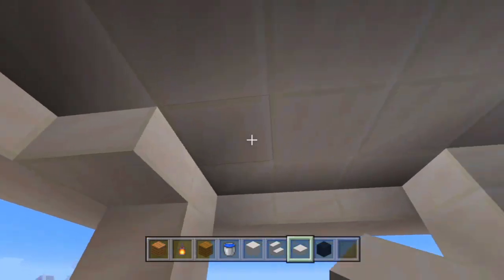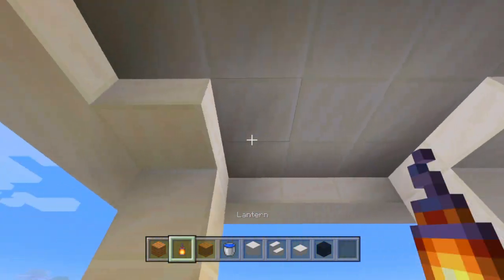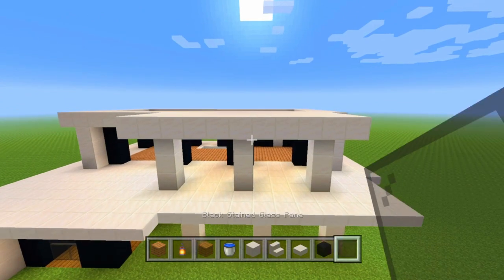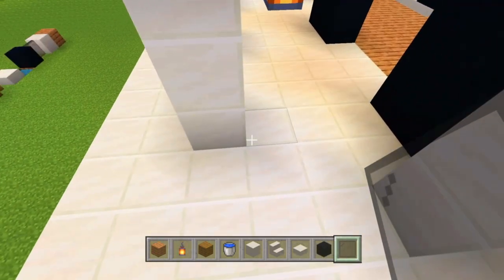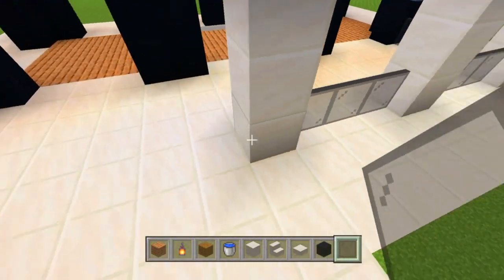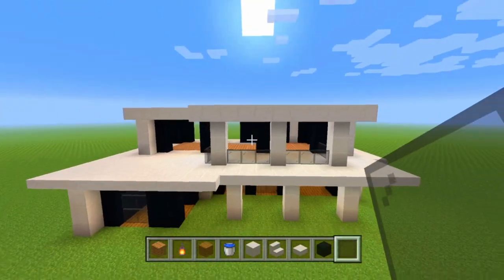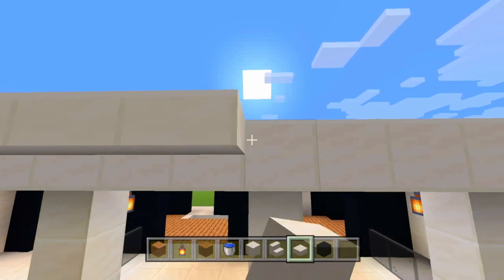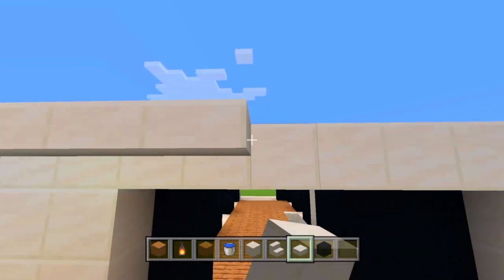Just like on the lower level, we're going to go behind, place down an extra slab behind all of those, and place down a lantern hanging from those. Unlike the lower level, we're also going to add a little glass railing in between all of the pillars. Then we're going to take our smooth quartz slabs and add another layer onto the already one-block-extended layer of quartz block.